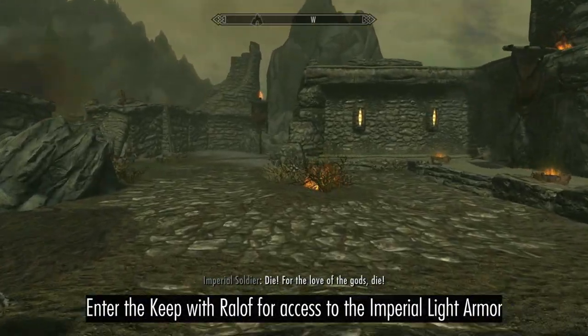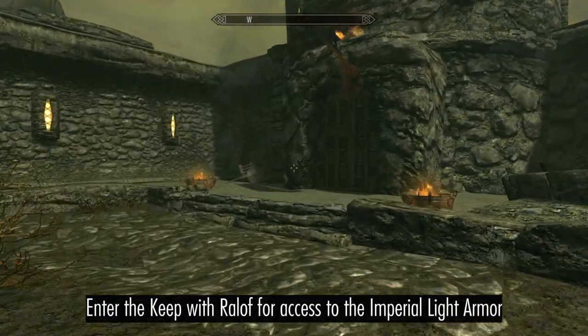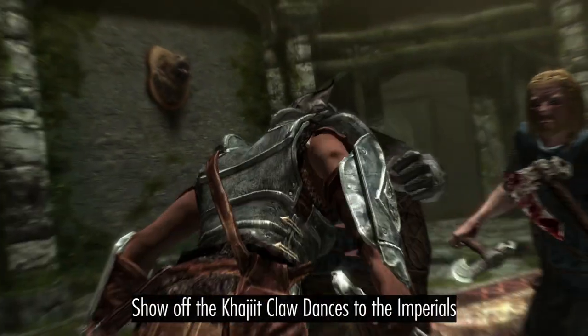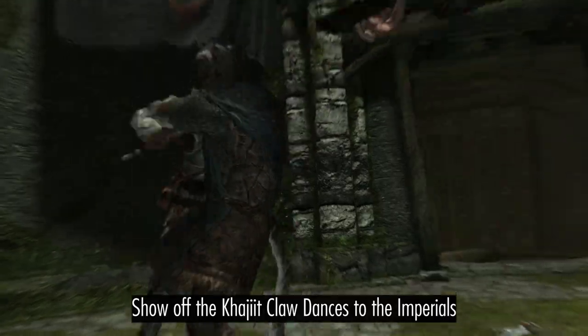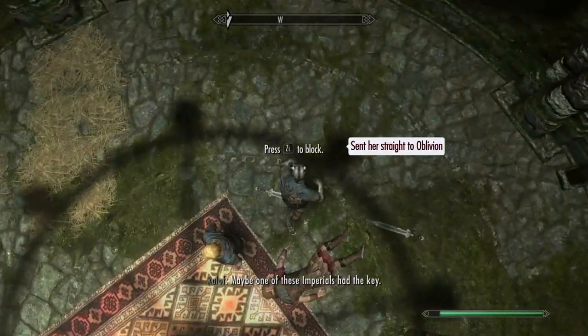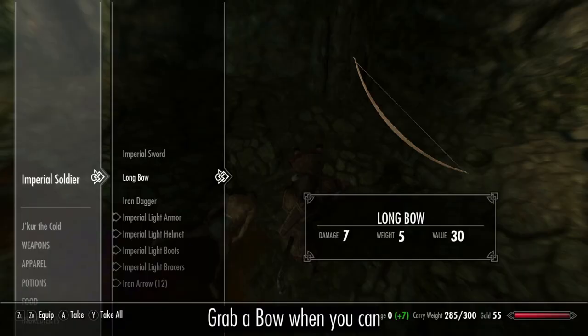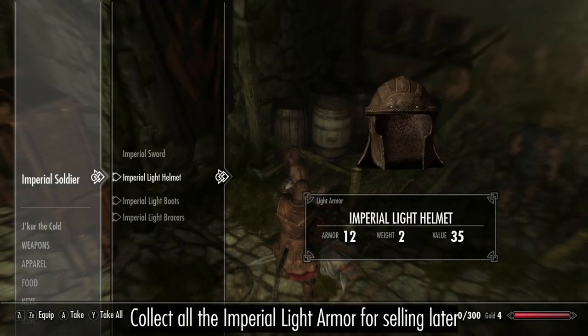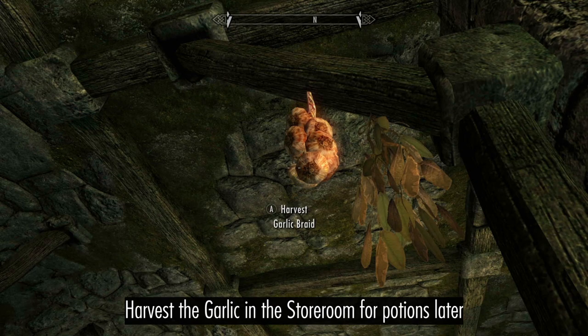We're going to need some serious septims early on, so enter the keep with Ralof for access to the more expensive Imperial armor. Demonstrate your mastery of the claw to the Imperial until you can grab a bow. Aside from the Imperial light armor, you'll also want to grab the garlic and the mage key.